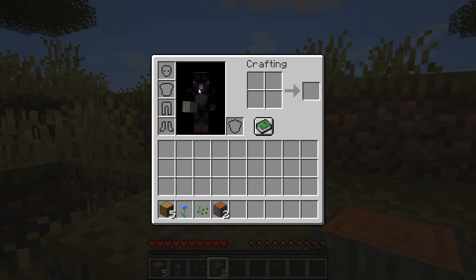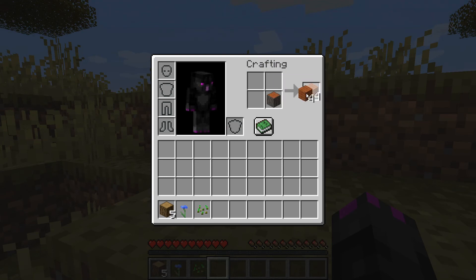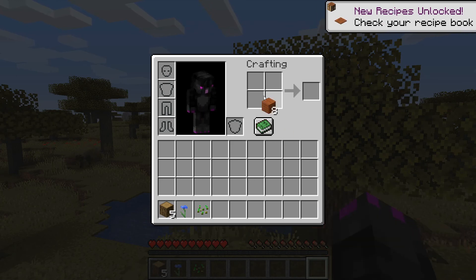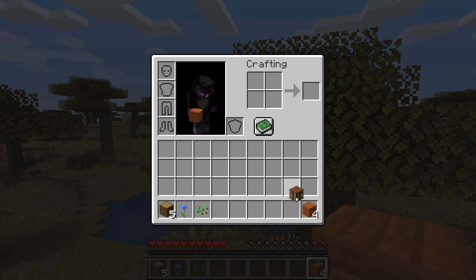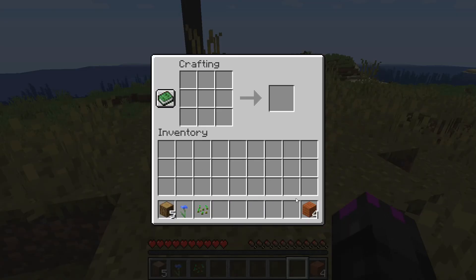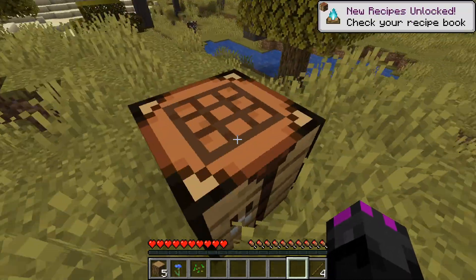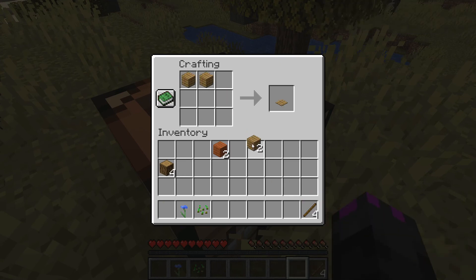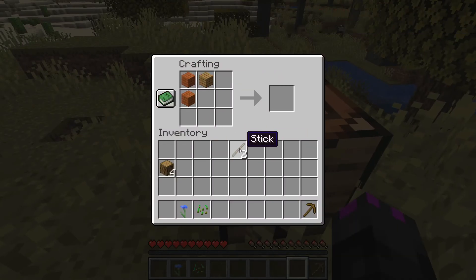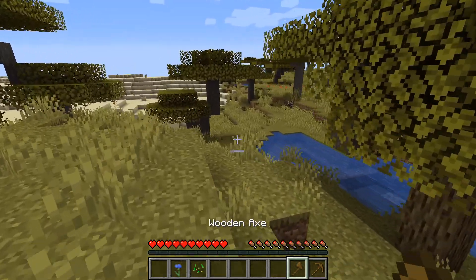Press E to open your inventory. Get your logs with left click, then put them in the crafting grid and click on them to pick up the planks. Now we have acacia planks. If you make a 2x2 square of planks, you'll get a crafting table. Right-click to place it down, and use the mouse wheel to scroll between items. Now make sticks from wood like this. Then make this shape for a pickaxe. We'll also need an axe — now we have an axe and a pickaxe.